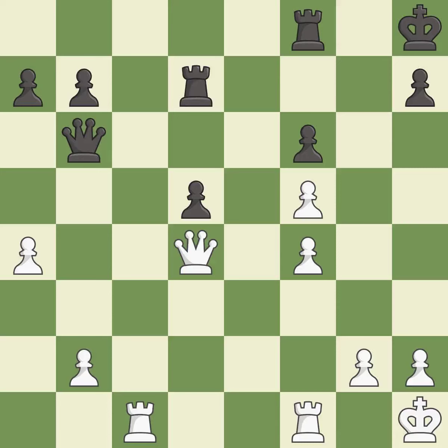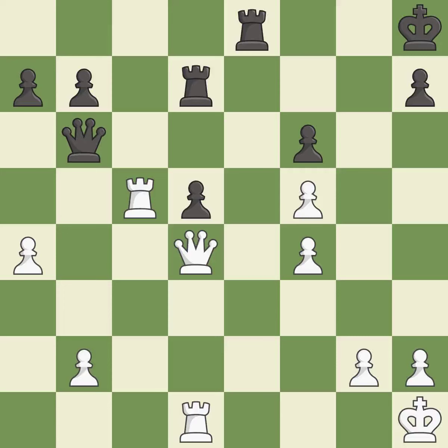This misses an opportunity to take an open file with a rook — it is an inaccuracy. This blocks an attack on a vulnerable queen. This threatens to take an open file with a rook — it is best. The rook is now on an open file, which helps control squares across the board — it is best. White still has an advantage, but they no longer have a winning position — it is a mistake.